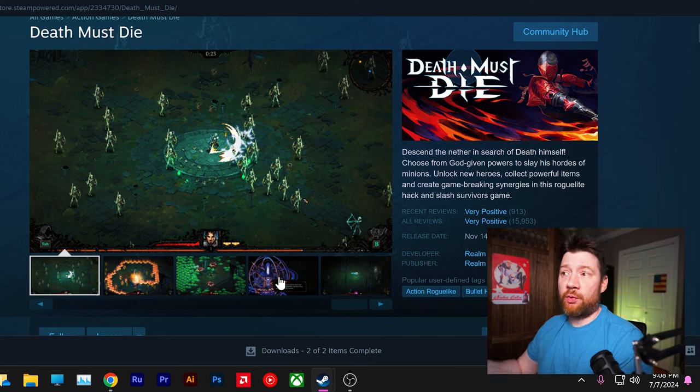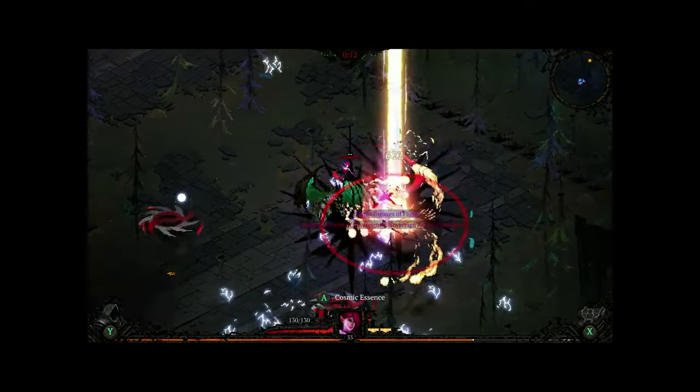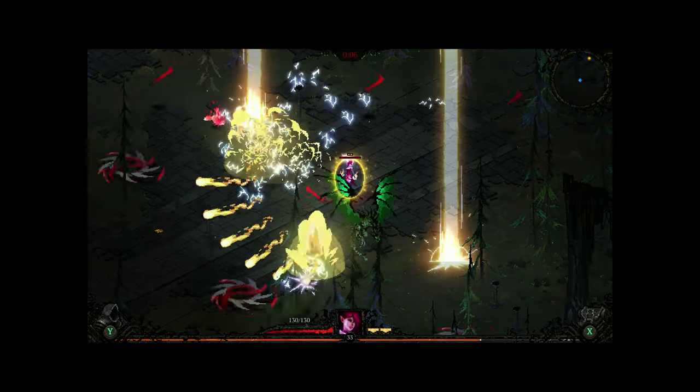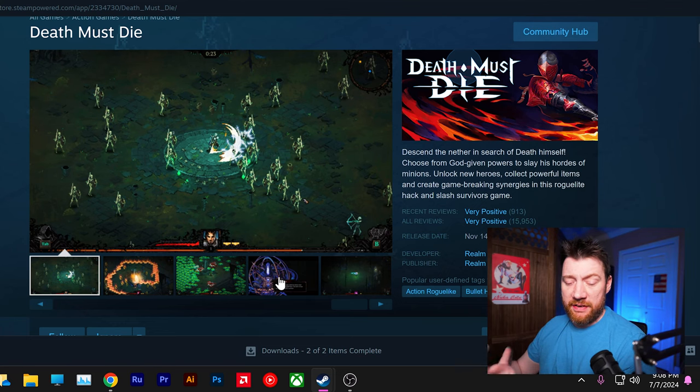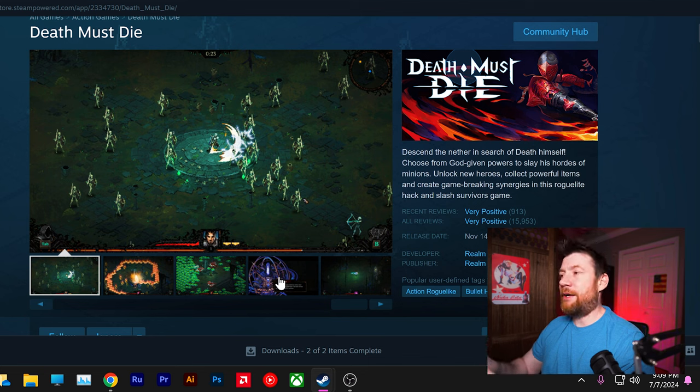The original Death Must Die was really addicting on its own. It only had one act — basically a 20-minute boss run where every five, six, or ten minutes an elite boss would pop up and you'd get lots of loot. There are different levels of loot with randomized loot drops, so it's a looter-type game. It didn't have too much depth at first, but it did take off, got a cult following, and was pretty successful for a while.